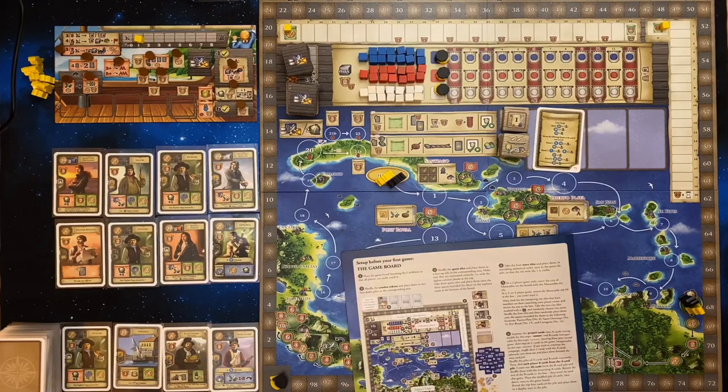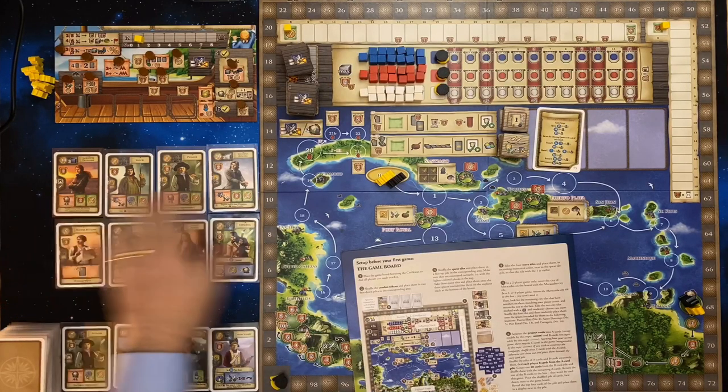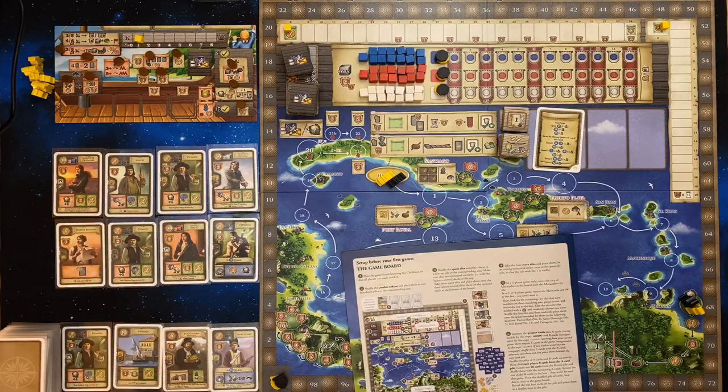I've drawn my eight cards from the A deck — these are the cards up here and they make up my hand. I've then taken the remainder of the A deck along with 40 of the B deck cards, shuffled them together, and that's what this stack over here is. I've then drawn four cards from that stack, and this is our project cards market.